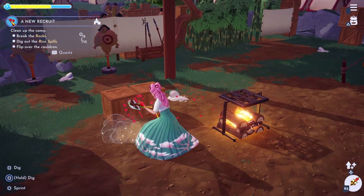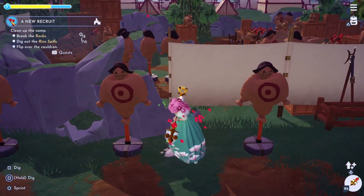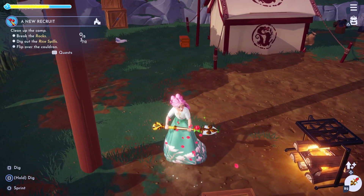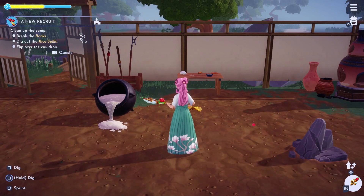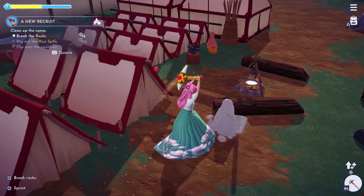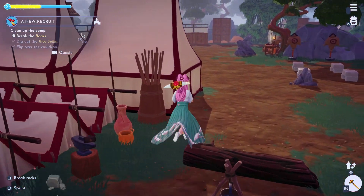First up, we're going to need to get out our shovel and dig up all the rice spills — there should be 12 of them scattered around the campsite. You will also need to make sure you flip the cauldron back over by interacting with it. And finally, we will need to get out our pickaxe to break 8 rocks, which can also be found inside the campsite.